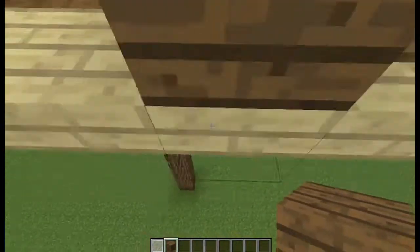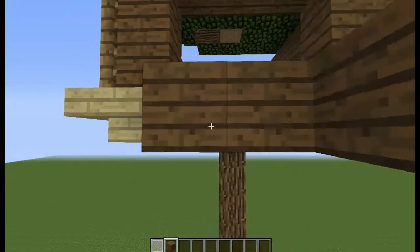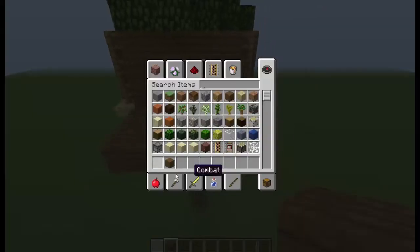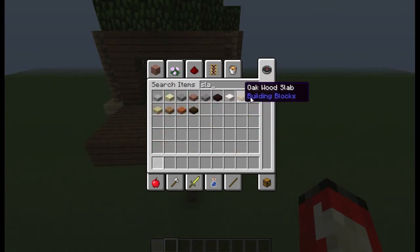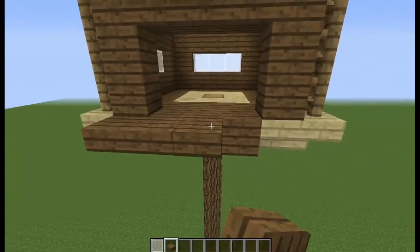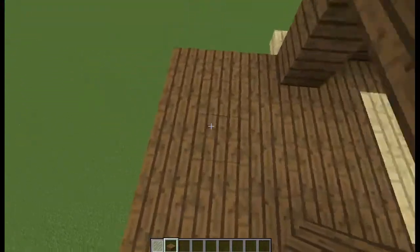This can be like a little balcony or something if you want. It's not going to be a huge balcony. It would actually be better — we've got some slabs, so use slabs instead of this. I'm building this off the top of my head, by the way, so no judging. You can obviously build this as far out as you want, but I think that'll be okay for now.